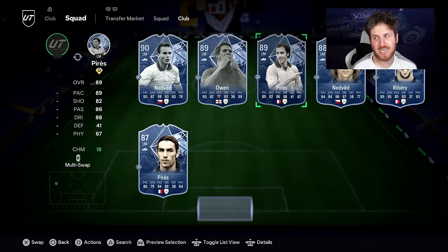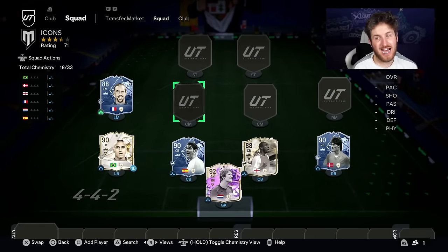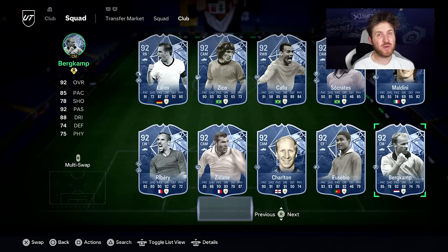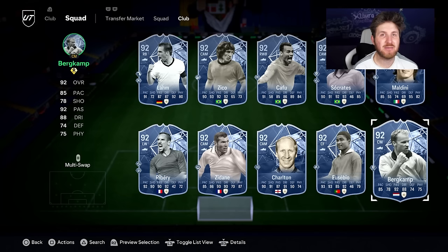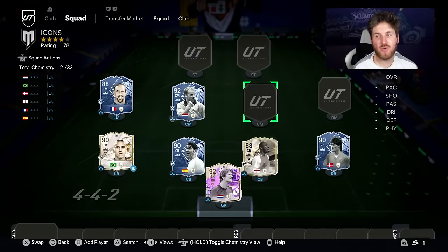Still a very cool icon — I'd argue just about meta still. He's hanging on in that meta category but he's a good icon. He was actually the best left mid or left winger we packed. Moving on to the center mid positions — someone we got five or six times today — 92 Dennis Bergkamp. Honestly I kept packing him in this big grind.